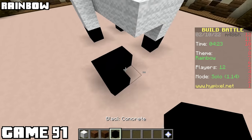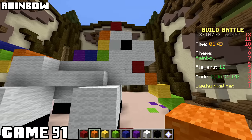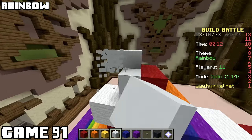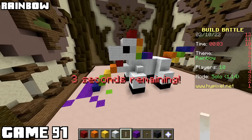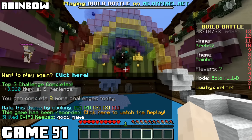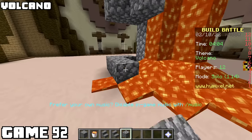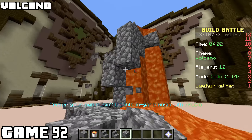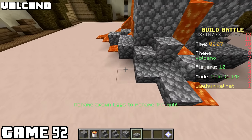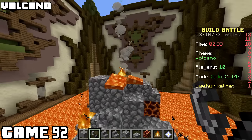Like last game, I'm getting creative - the theme was rainbow, and I'm making a unicorn barfing a rainbow. My downfall was noticing far too late that my unicorn doesn't have a horn. Hopefully the judges don't notice. Everyone else just made rainbows - they all looked exactly like this one. Now I've got to make a volcano, and from the very beginning I was struggling. The lava was really messing with me, and I used way too much cobblestone - you've got to break up the blocks. It is a volcano, just not a good one.